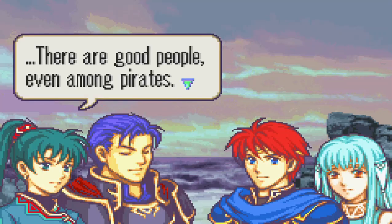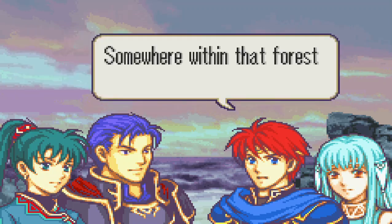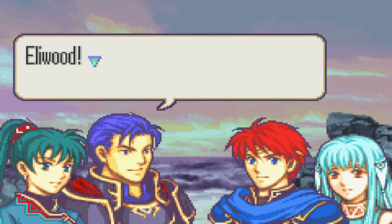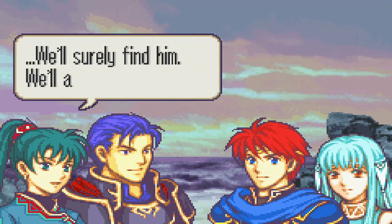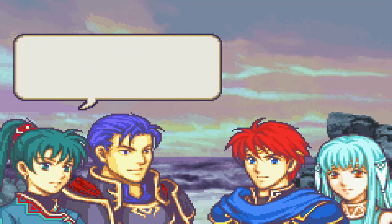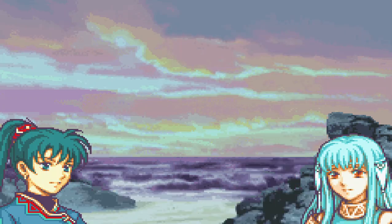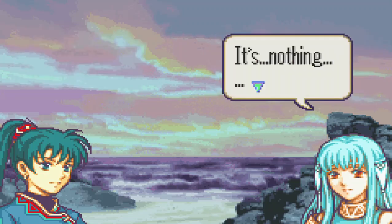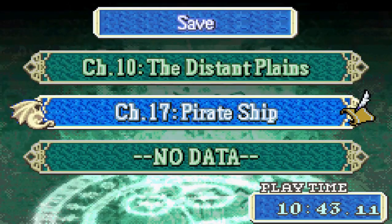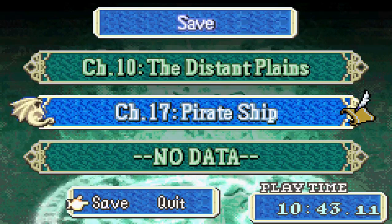There are good people even among pirates — the old man and his group aren't your average pirates. Somewhere within that forest is the Dragon's Gate. Eliwood vows to come back with his father no matter what. They make preparations to enter the forest. At the mention of the Dragon's Gate, Ninian reacts strangely — she seems to have a connection with it. That'll be it for now — next time we'll see where things lead on Dread Isle. Peace out everybody.